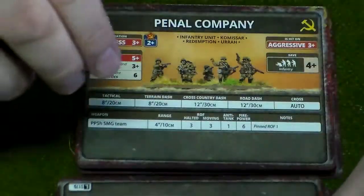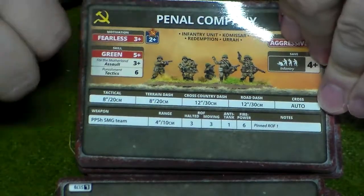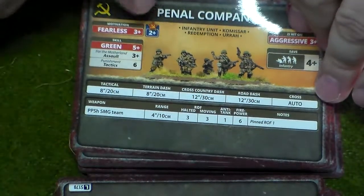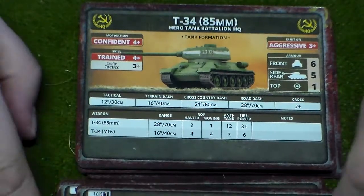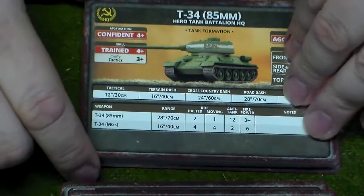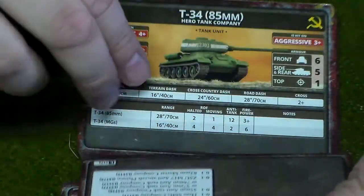The Bagration Storm Group Rifle Battalion HQ, your bog-standard Rifle Company, bog-standard infantry. Penal Company — they are just nasty in their own way, relentless with a 2+ rating, but they also have a lot of things they cannot do that regular infantry can.